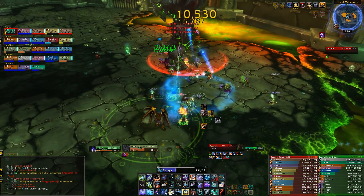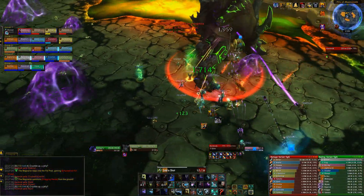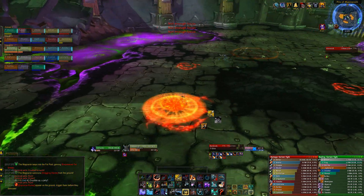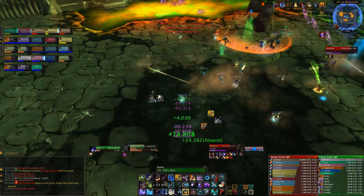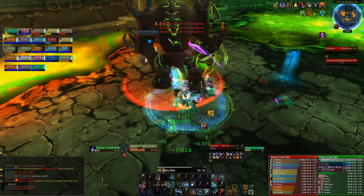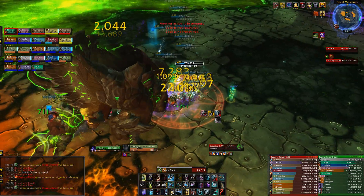The boss will eventually enrage. When he does, he gets 30% haste and all empowerments from pools from that point onwards become permanent. So if he jumps in the purple pool while enraged, the waves will constantly be there; if he runs in the red one, the empowered runes are always active and you constantly have to cattle-herd them; same with the hands. If all three are empowered simultaneously it's going to be incredibly hectic. Save Bloodlust for the enrage to push through it as fast as possible. It's on a timer, not a health percentage, so strong DPS to kill the boss before or near the enrage will make the fight much easier.